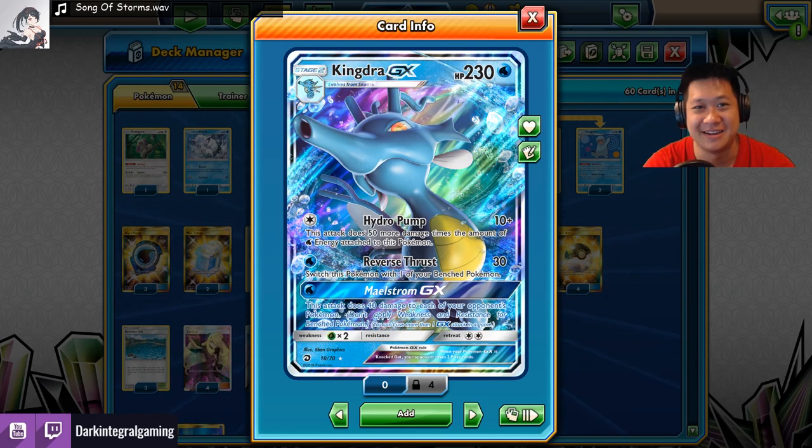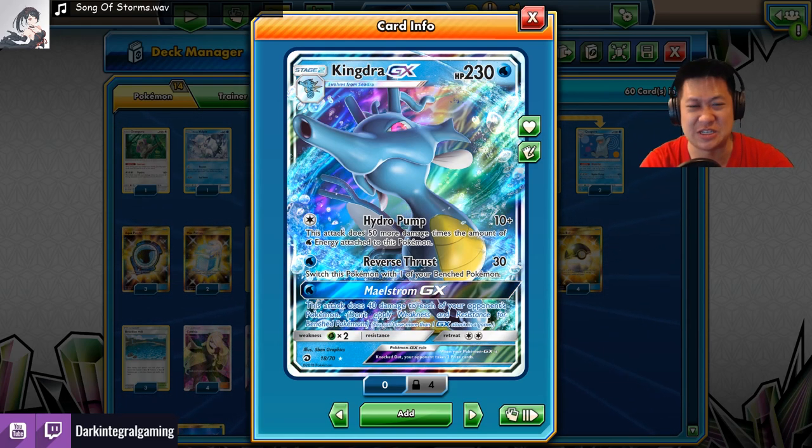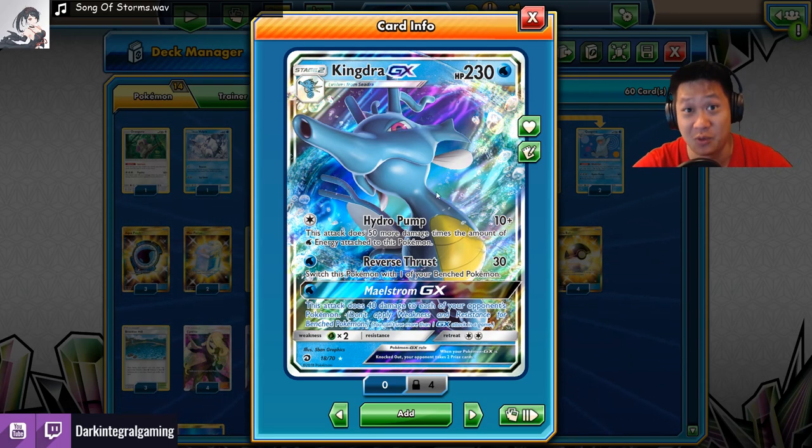It's Dalb. Welcome back to my kitchen. And on this menu, I'll be serving you a new card from Dragon Majesty — KingdraGX. So here's the 10-second version of how this deck works.